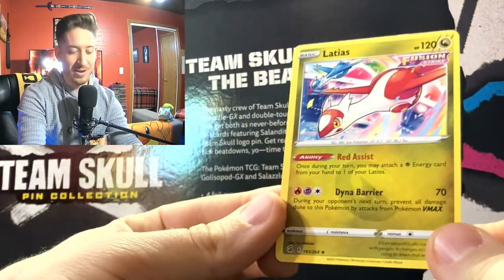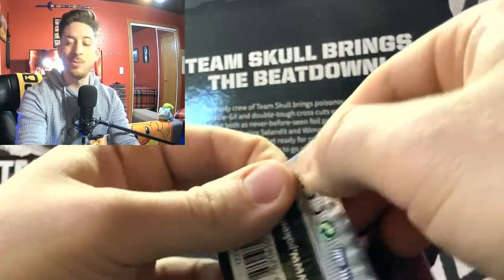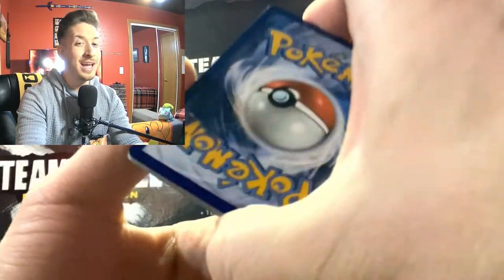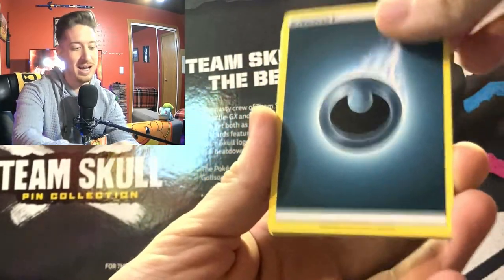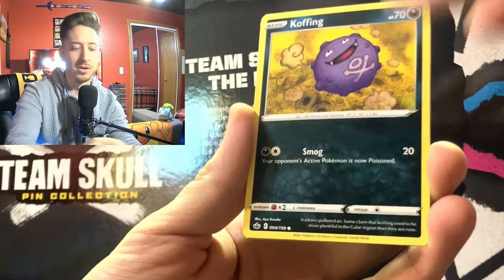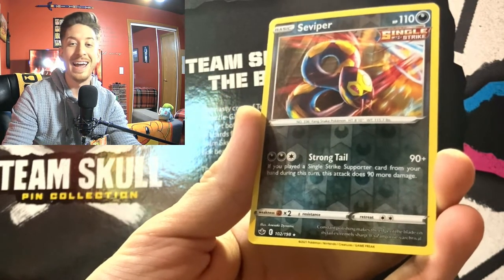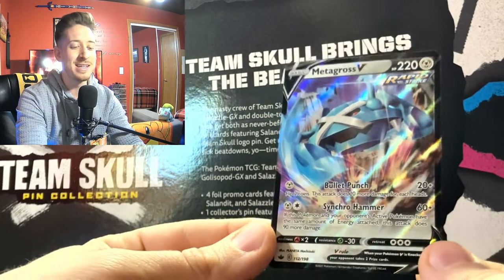Moving into a Chilling Reign with Galarian Moltres. Had a friendly discussion with another YouTuber about which do you prefer — Kantonian Moltres or Galarian Moltres. I said I like the Galarian Moltres, but I do like the shiny Galarian Moltres because it has the same color palette as the Kantonian Moltres. Dark energy — Carbink, Litleo, Snover, Galarian Mr. Rime, Seviper, and Metagross V full art — let's go!